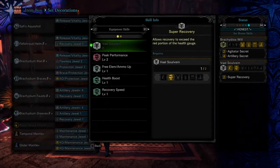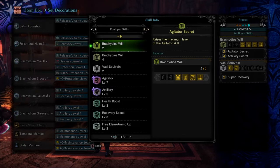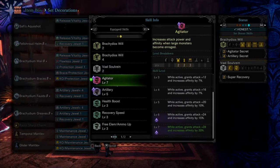We have 3 armor set bonuses active at the same time: Agitator Secret, Artillery Secret, and Super Recovery. Super Recovery allows you to exceed the red portion of the health gauge bar. Agitator Secret, while active, grants Attack plus 28 and increases affinity by 20%. The affinity does not matter for this build because we are using sticky damage.